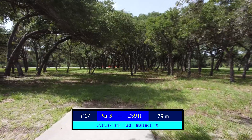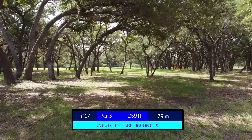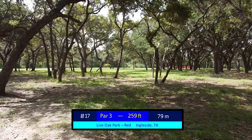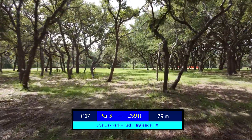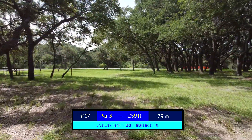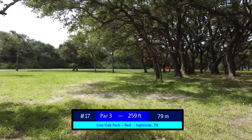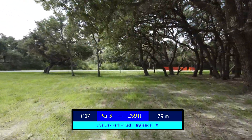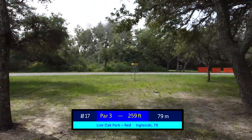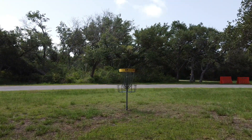Hole 17's tee pad doesn't line up with the line that you're generally going to throw it on. At 259 feet, most people will play an initial shot through this first gap, and it'll either fade out left into this opening, or for a left-to-right shot, it's generally going to cut toward these trees, hopefully giving a clear line at the basket. It is possible birdie with a right-handed forehand through that gap that then fades out toward the basket, but generally speaking, par is solid here.